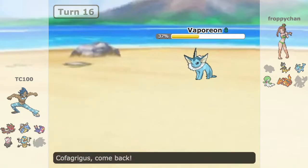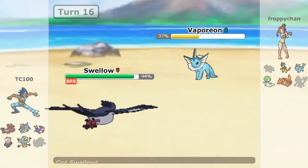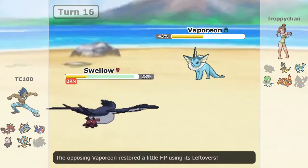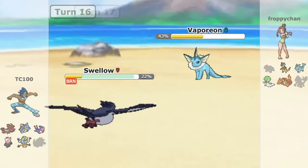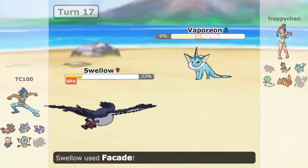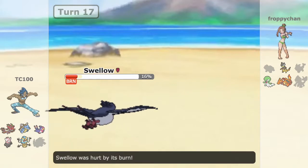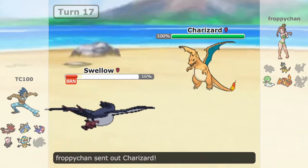I decide to switch back into Swallow and go for Facade. I really should have done this earlier, but I go with another Facade and we finally finish off Vaporeon. Unfortunately, I have to take more burn damage — I don't have Roost on this set. Maybe next time I'll put Roost on this Swallow.